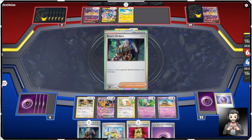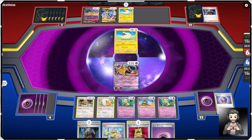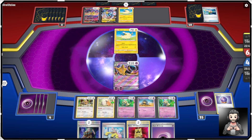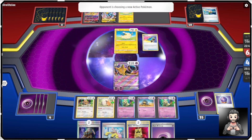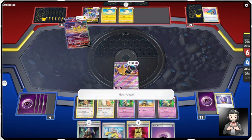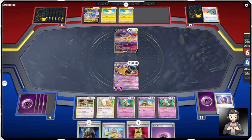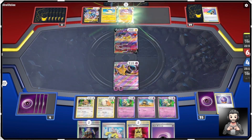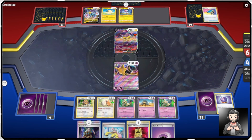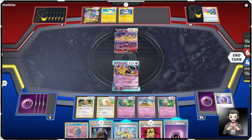There's another Raikou and another Mareep out. Boss's Orders — what are we forcing out? They want to force out our Alakazam. They got no energies off that Electric Energy. I also played the Miraidon electric deck and almost did that one for today's video, but I played it so much I wanted something new. For my first Pokemon video, Raikou definitely seemed like the way to go. So he forced out my Alakazam, which is not super fun — a little sad about that.